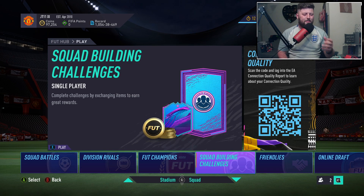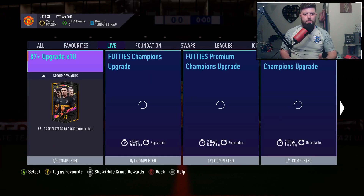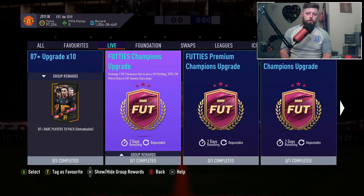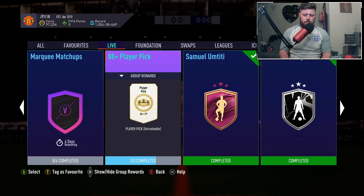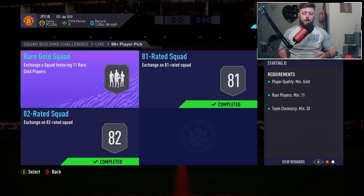What is going on guys, today we are looking at the 88 player pick. It is obviously a brand new SBC during the time of pre-season. We have the 87 times 10 available for another two days, but we also now have an 88 plus for six days. It is a player pick which is quite nice, and we will do a little run-through for it.